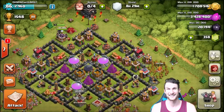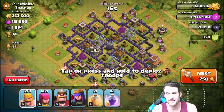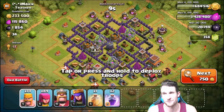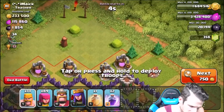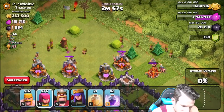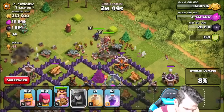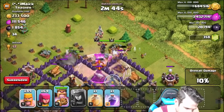Here's a Town Hall 8 — Mr. Smiley Face. We're gonna see if we can get up into this base. We've got spells and a heal spell in there, so I think we should be able to get in. I'm gonna attack from the top portion of the base. We'll spread out our troops up here — we need to clear out a little bit of room for our heroes to get up in there. We'll drop off our King and our Queen, then drop off that rage spell — get up in there, guys!